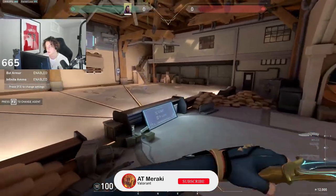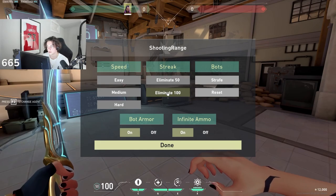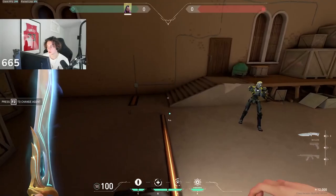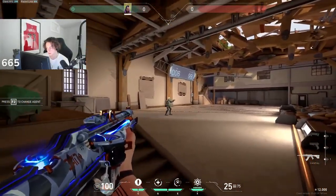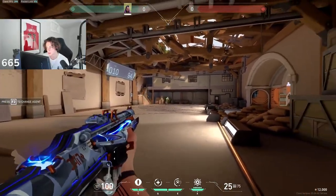So if you press F3 in the range, you can see this. I do this ten times — I just go in the corners. I do it five times from this side and five times from the other. So it's literally just like shooting at the boss, getting your muscle memory up.